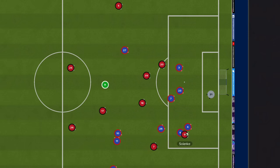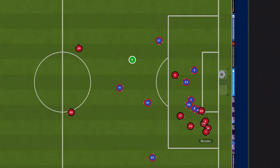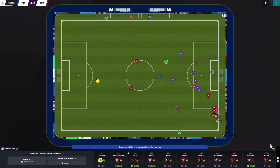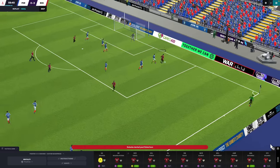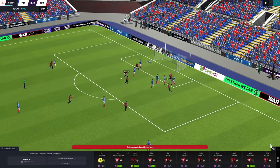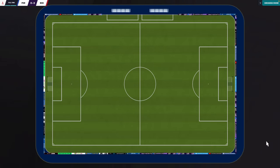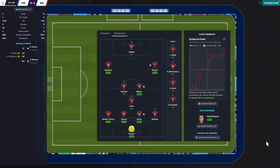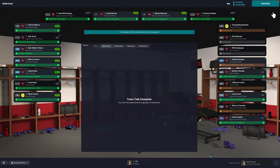Into the second half, Solanke turns his man and plays it back to David Brooks, and Blanco gets his second goal in a Bournemouth shirt - 2-0. That should surely do it. Antonio Blanco's first cup goal, second overall, and Brooks has two assists now. The changes in personnel worked brilliantly - Garza got one, Blanco got one, and Brooks set them both up. That's a great response, away at Fratton Park. We avoid the embarrassment of a second straight year cup upset and we're into the last 16 for the first time in the save!